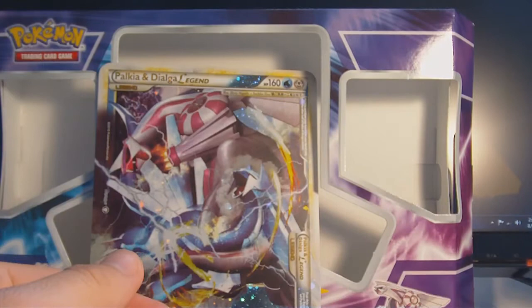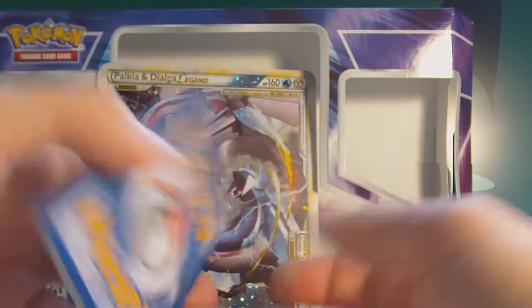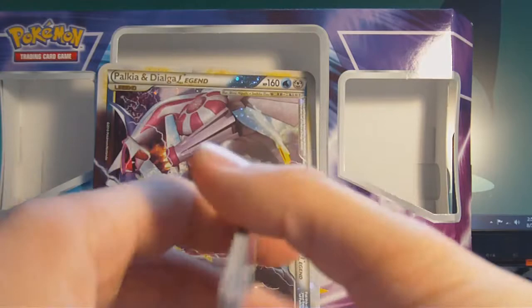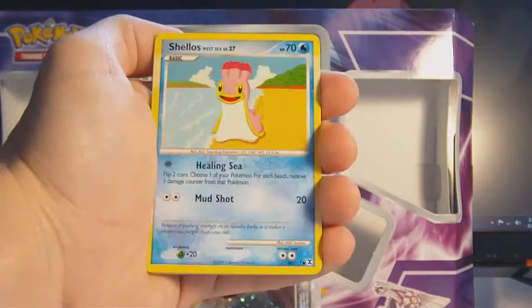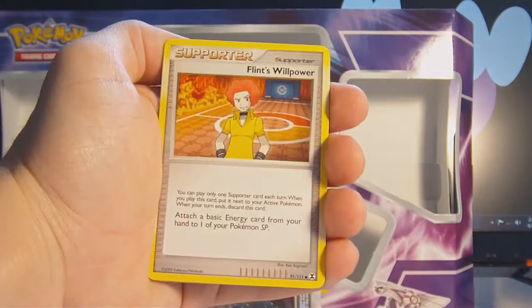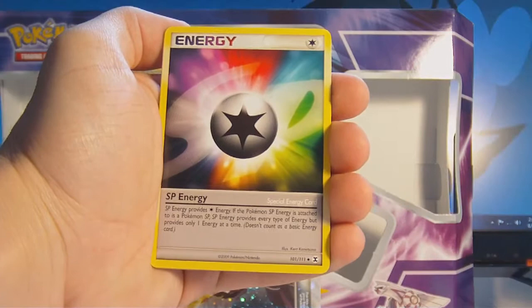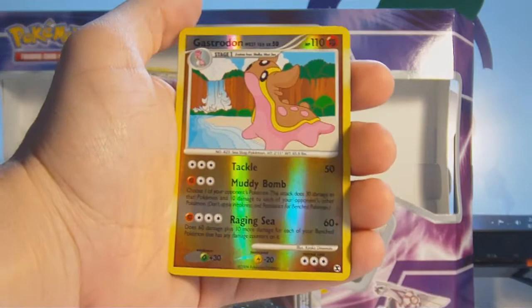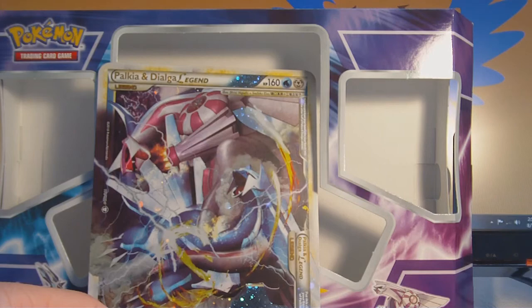Pack three is Rising Rivals. We have Skorupi, Gliscor IV, Skorupi, Gliscor IV, Kakuna, Flint's Willpower, SP Energy — that's interesting — Technical Machine G. The reverse is a Rare Gastrodon West Sea, that's cool. And the rare is an Aggron, non-holo. So far I've had five rares in three packs — pretty cool.